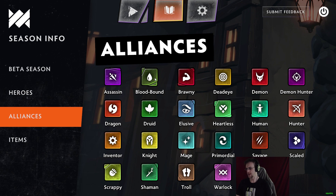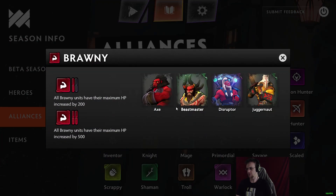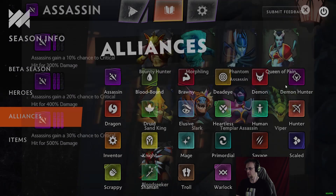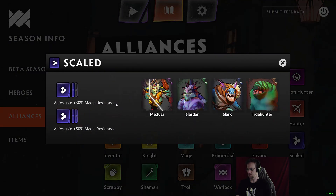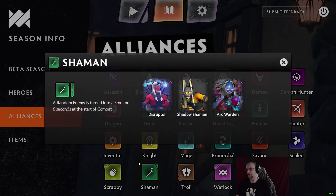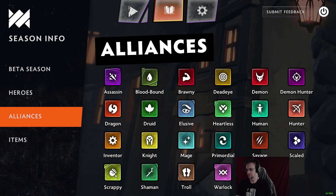Looking at alliances — this is a really, really nice interface. Well done, Valve. Lots of information is provided outside of the game so you can brush up on everything: who's in what alliance, what the bonuses look like at different levels. Absolutely love this.